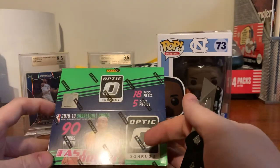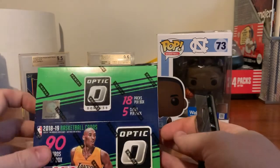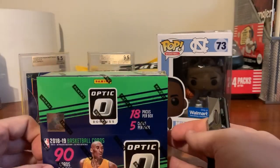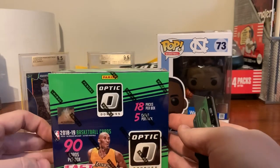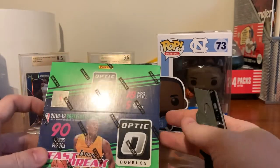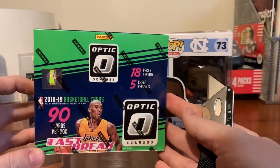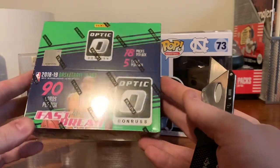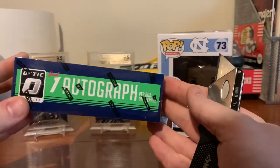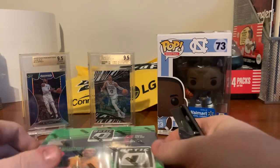Anything color Luka related — Luka autos are pretty popular, but his base cards are doing pretty well too. I remember before the Luka boom, I sold 14 Prism base cards at $10 a piece, so I'd say I missed the market on those. Optic's an attainable product still — it's a little expensive, but anybody with that much upside, you've got to think of what their rookie cards are going to do. Guarantee one autograph per box.